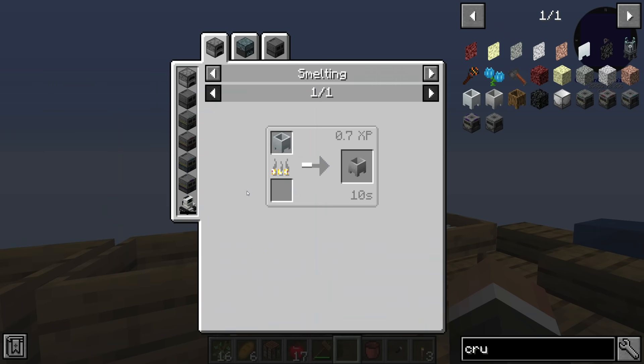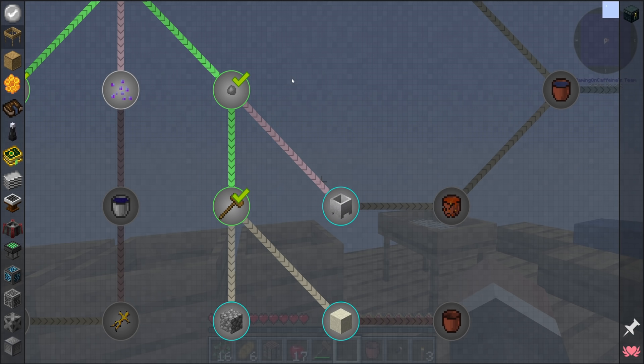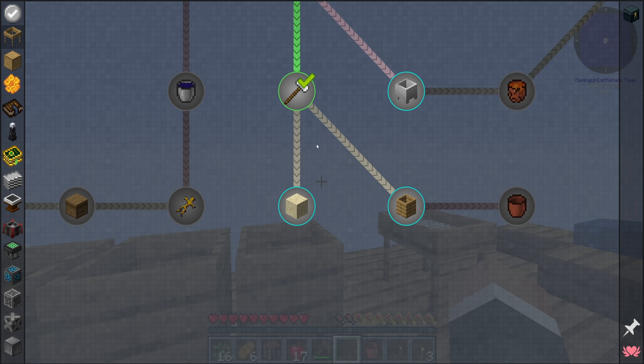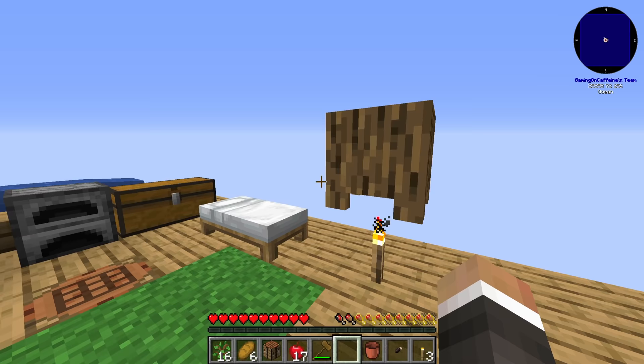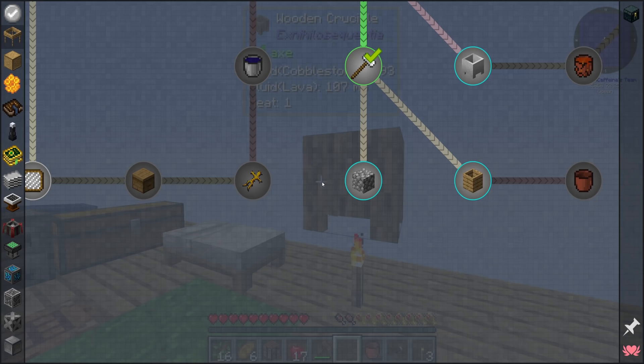To make clay, put a bucket of water into a wooden barrel, then right-click dust onto it — the dust combines with water to make clay. Combined with bone meal, you can craft the fired crucible, though at this point it doesn't seem too necessary.